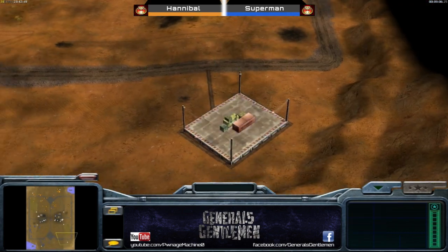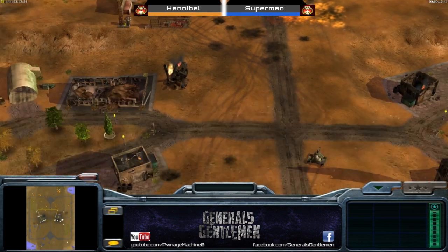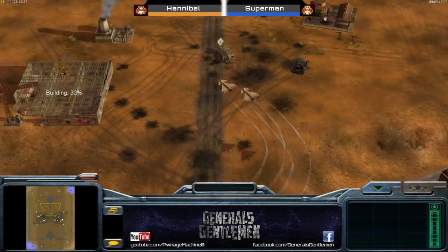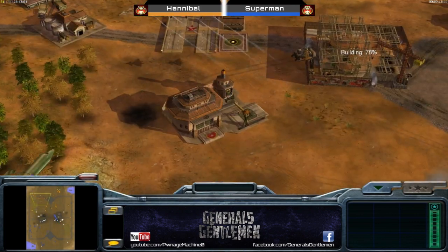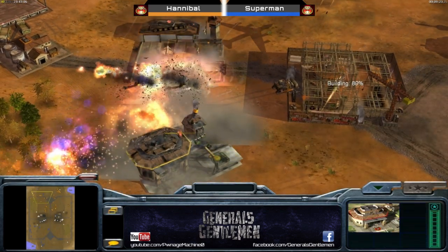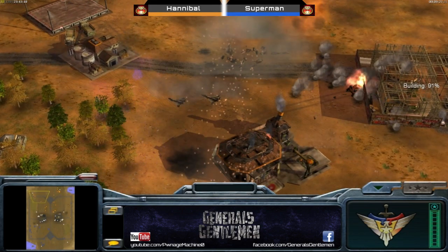The MiGs finish that off. That nuke cannon was definitely saving the day there for Hannibal - once the ECMs and Gatlings went down he could just crush them with the RPG army. Very nice play from Hannibal, doing a nice counter-attack during that engagement, hanging a nuke cannon, getting the MiGs in the back, and just decimating that army. Pushing back with the dragon tank while still micro-ing in the base. But the carpet bomb will take down the MiGs and the airfields - all four MiGs are gone again.